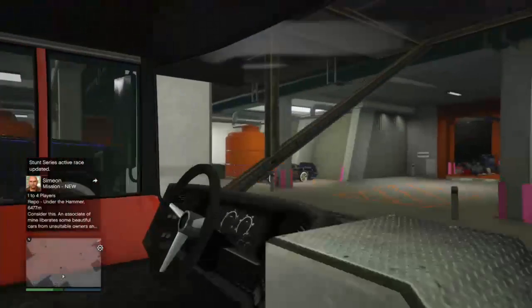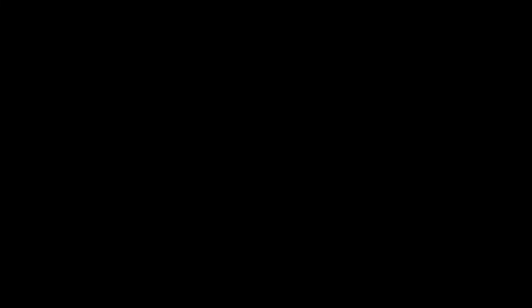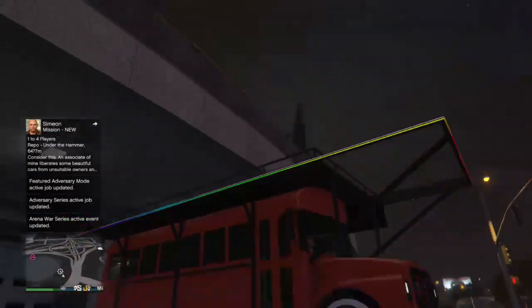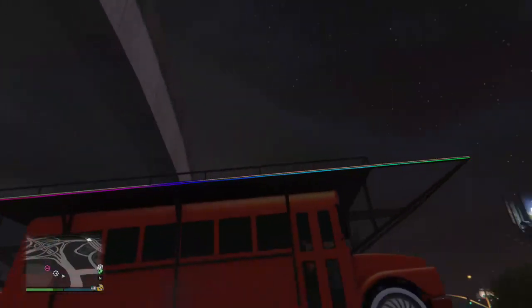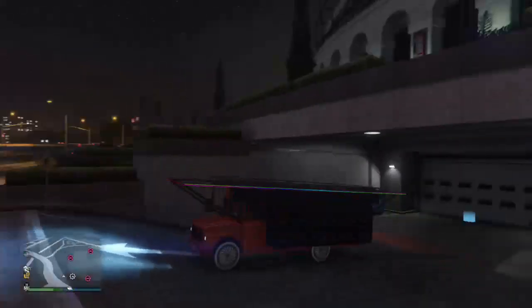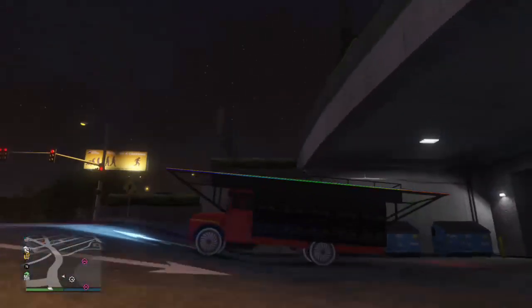Run over to the party bus, get in, and simply drive the party bus out once again. It should merge back to the correct color. Now you have — I guess it's like an orange, kind of yellowish modded color. Now it's got new Benny's rims on it and everything, and the stuff on top is gone now.